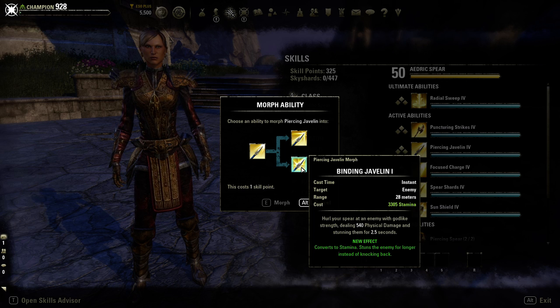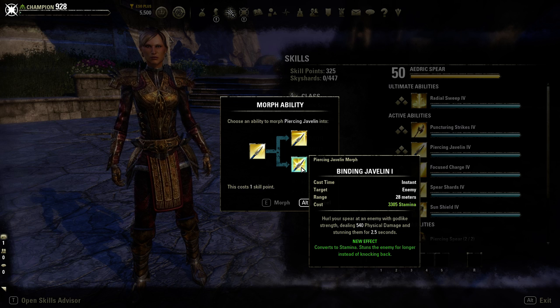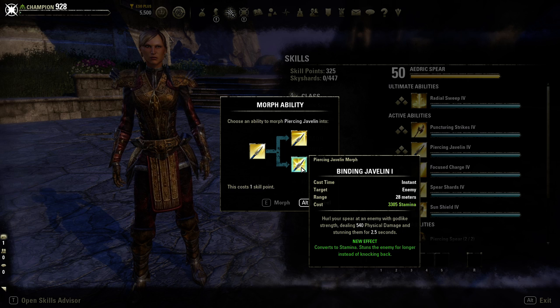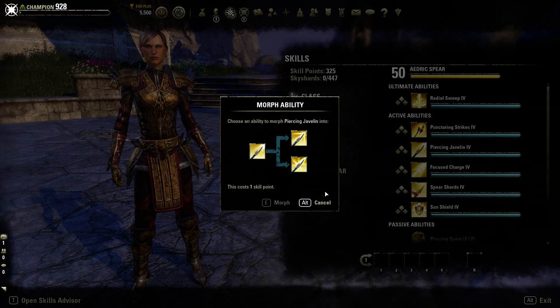Binding Javelin is the stamina morph: you hurl a spear costing stamina dealing physical damage, but instead of knocking the enemy back it simply stuns the target for 2.5 seconds - a longer stun than the base ability. It converts to a full stamina ability, keeps the stun, and removes the knockback.